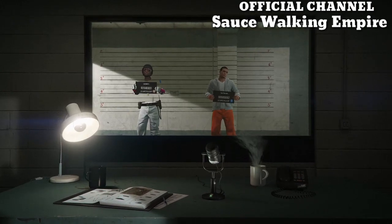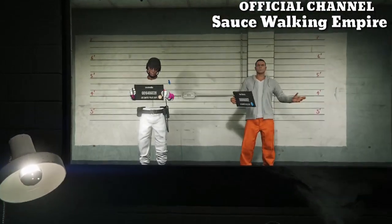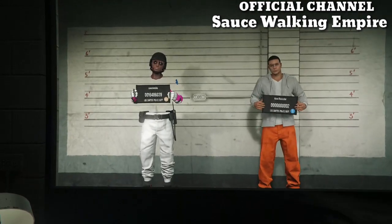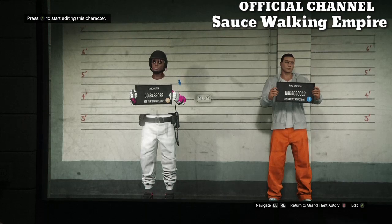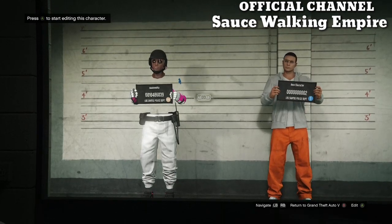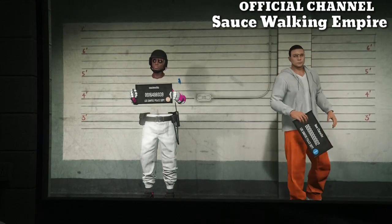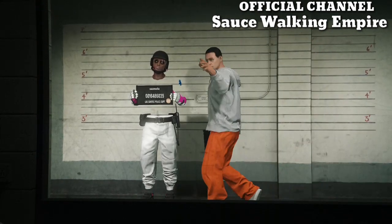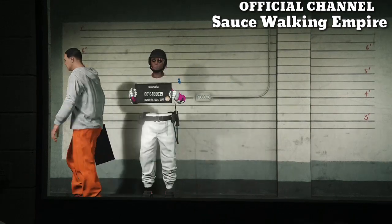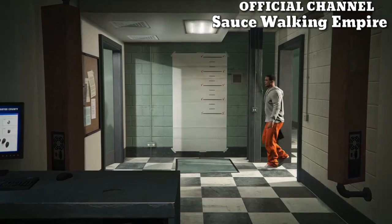Once you get into the character select screen, your main character has to be on the left side and has to be a male. Go over to your second character and it's going to say edit or delete. If it says delete under your second character, just go ahead and delete your second character, and then two new characters are going to come in and you'll get the edit option.